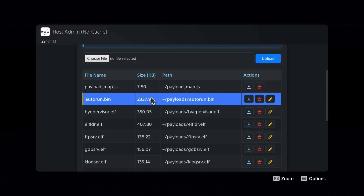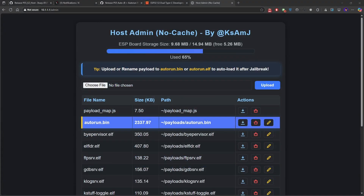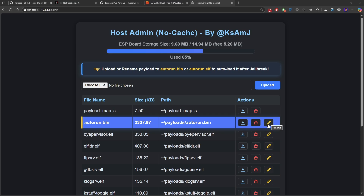Both BIN and ELF formats can be renamed for autorun. If it's highlighted in blue, that means it will auto-execute. Only keep one autorun at a time — if you have multiple, it will prioritize the ELF over the BIN. You can manage this from a Windows-based host on your PC: rename, delete, and upload. Just remember that any changes you make to filenames need to also be reflected in the payload_map.js file — download it, modify it, delete the old one, and upload it back.